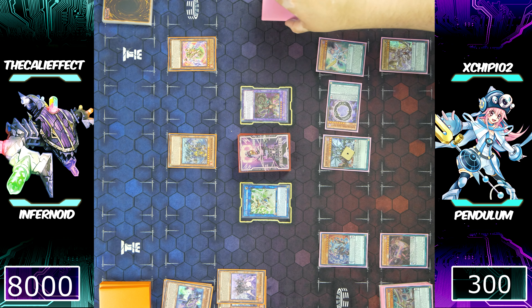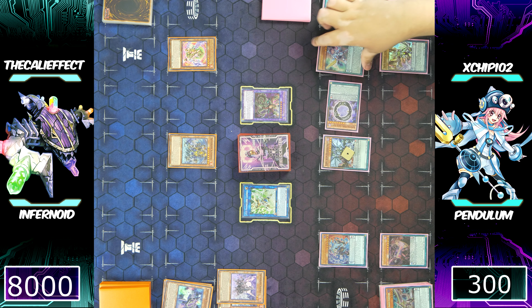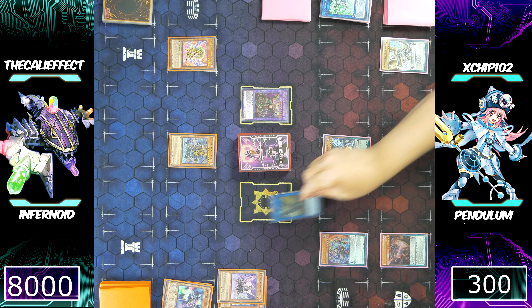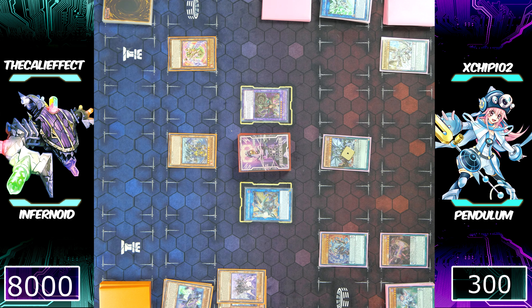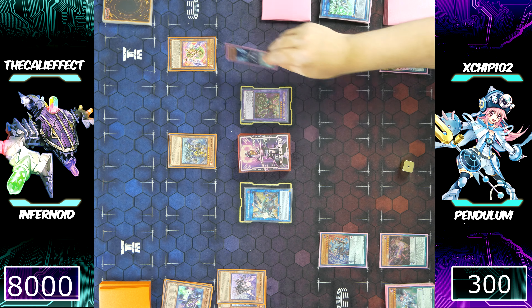So Chip is now making Borreload Sword Dragon using Harmonizing Magician. It looks like he didn't even have targets — wait, is he gonna attack with Aether, destroying my Arvata? Borreload Sword Dragon being able to attack both of my monsters. He's doing a little math, attacking both of my monsters and then gaining my monsters' attack.